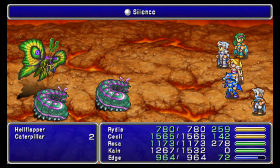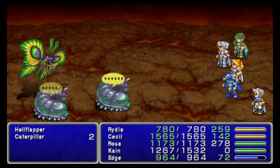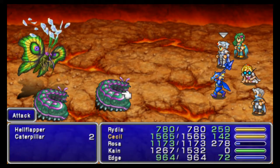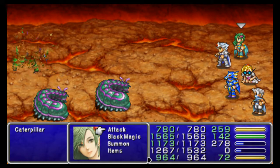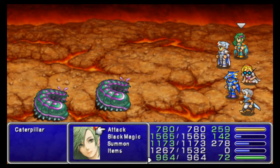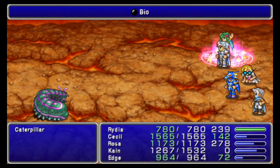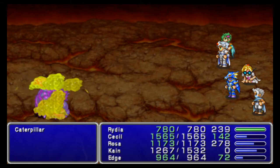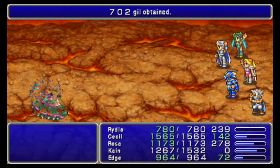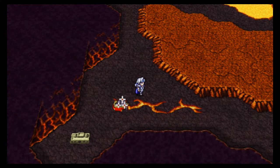They counter Magic with Osmose, and they counter Physical Attacks with Slow. So the best way to deal with that is to silence them. Why not use Bio? Whatever. Not bad, Rydia — not bad at all. That's two of them.